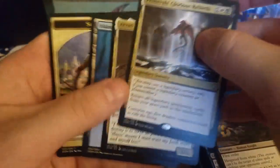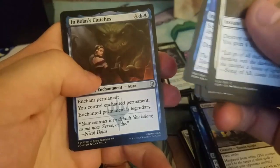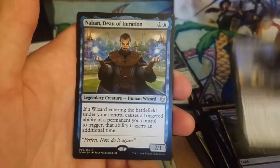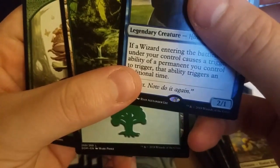Everybody's favorite bulk pile of trash — we got Primeval's Glorious Trash. So we're not hitting anything super crazy. Mox Amber is where it's at though. We might get another mythic in this bundle — I feel like it is doable. We get Nabn, Dean of Iteration. That's not what we were looking for but it's fine, we'll take it. We don't want you but you're allowed in. We're halfway through — five more packs to go.